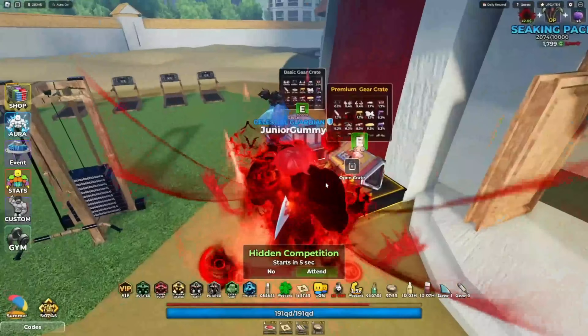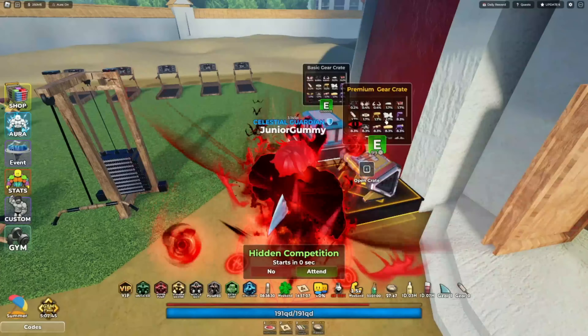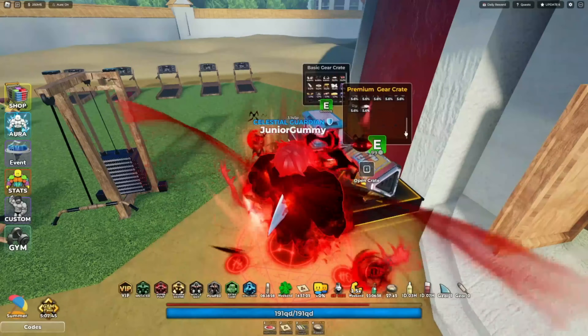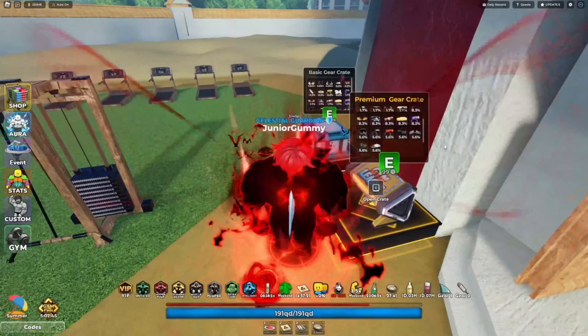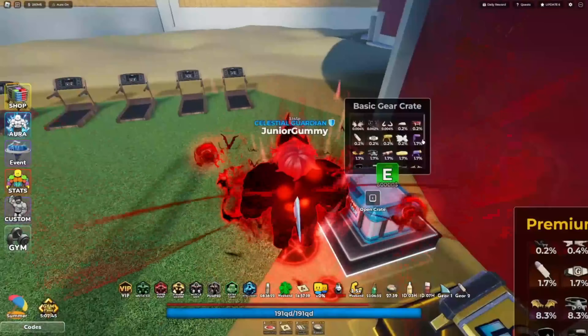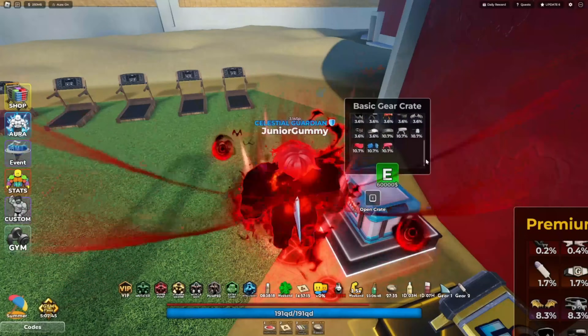They did a rework on the premium crates - it still costs 99 Robux. I'm not 100% sure what the rework changed, but they probably increased the chances of getting the good mythics. They also said they added shoe gears - I have no idea what those are, so let's look at the gears.